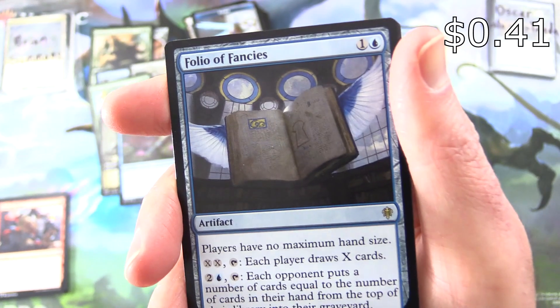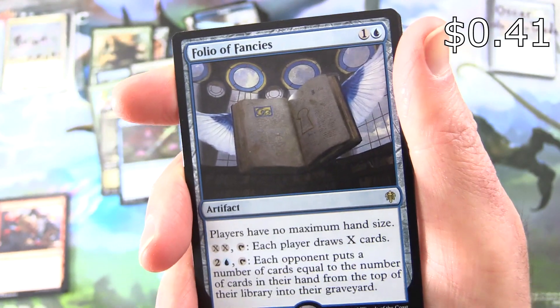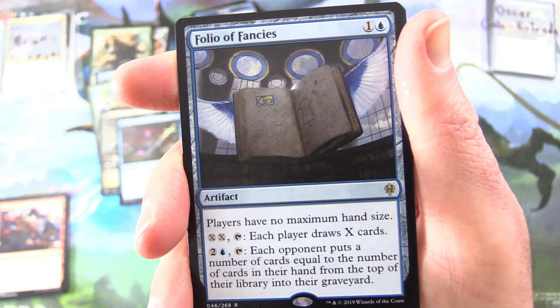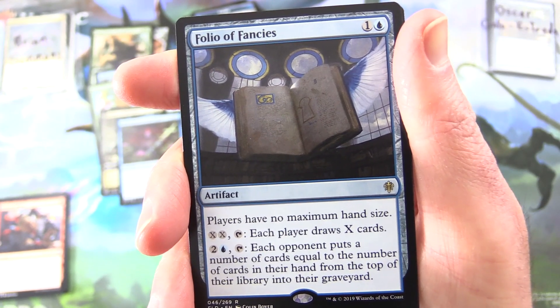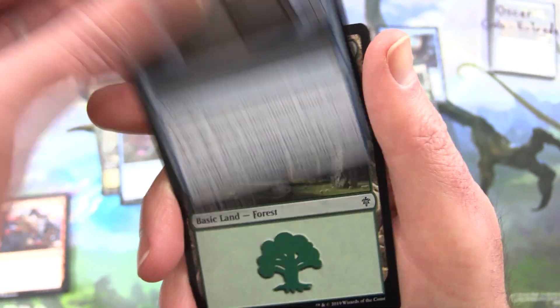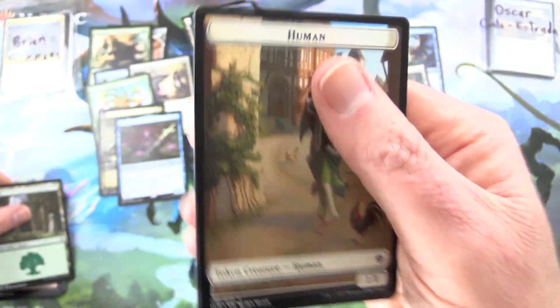And the rare is Folio of Fancies. Artifact for two — players have no maximum hand size. Pay X, X, tap: each player draws X cards. For two and a blue, tap: each opponent puts a number of cards equal to the number of cards in their hand from the top of their library into their graveyard. And a Forest and a Human token.